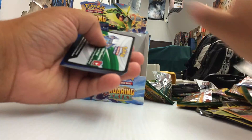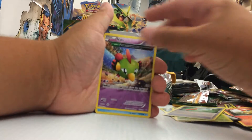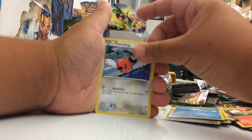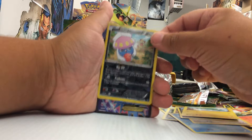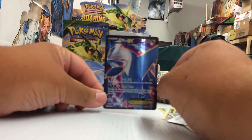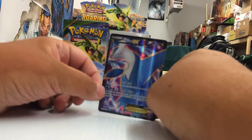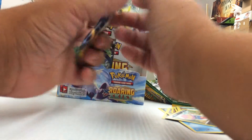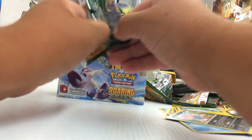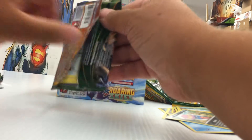We might have got something, I don't know guys - hit that like button if you think we got something! Altaria, Dustox, Wide Lens, Natu, Wingull, Fletchling, Bagon, Electrike, Inkay Reverse which is a common, and Latios EX Full Art! Let me see - nice, very nice pull there. Love this card. Alright, we are starting the left hand side. Out of the right hand side we got four holos, two regular art EXs, and one full art.